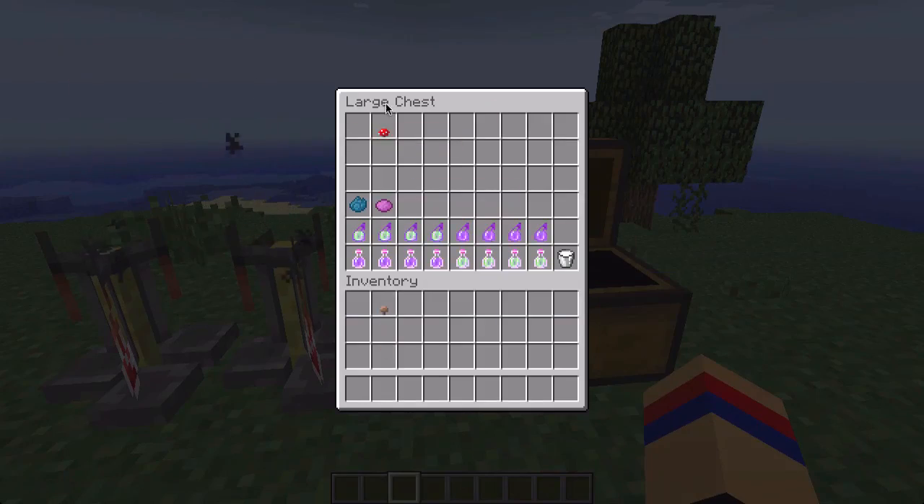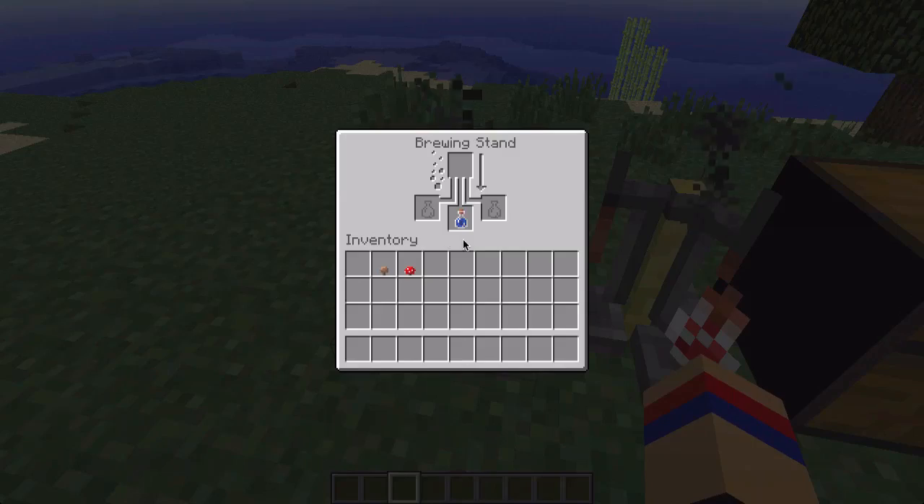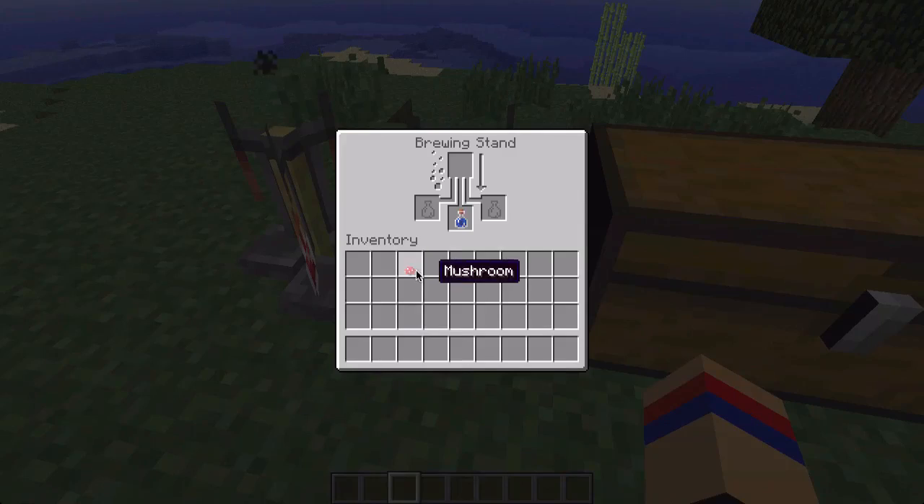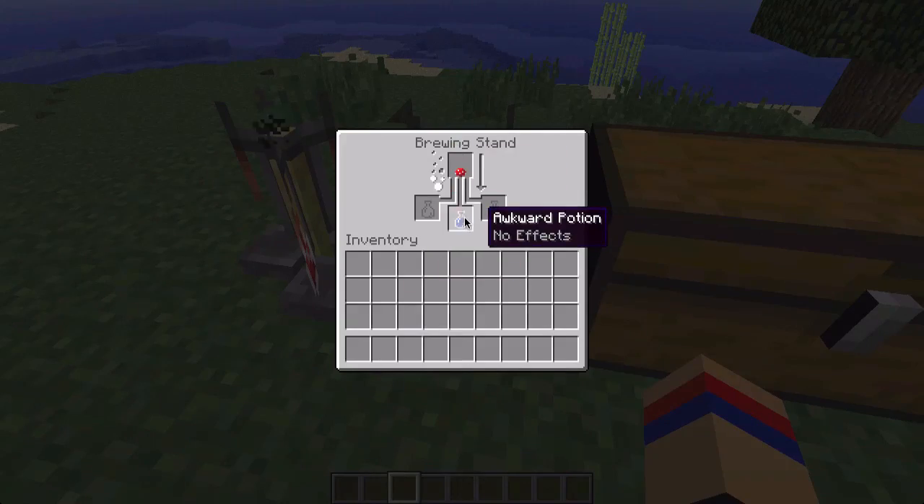What you have to do to make these potions is take a brown mushroom and a red mushroom, depending on which one you want to make. Put a brown mushroom in here and a red mushroom in here. Make sure you're using awkward potions.